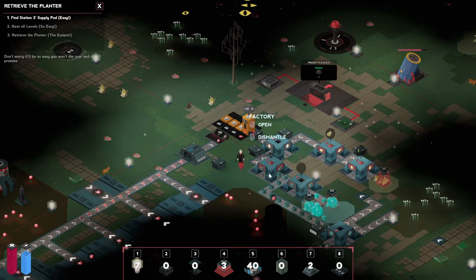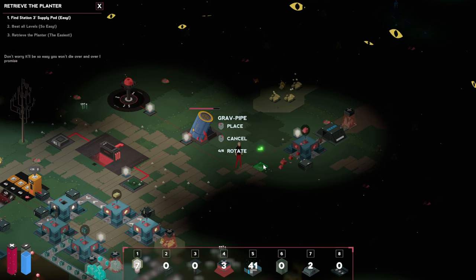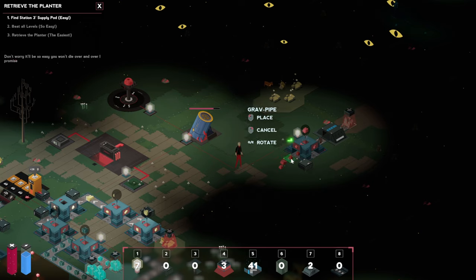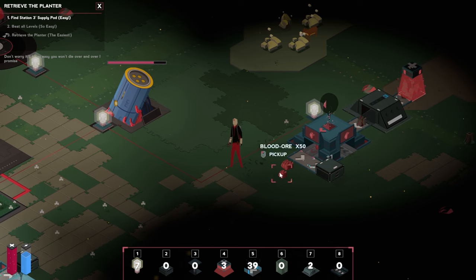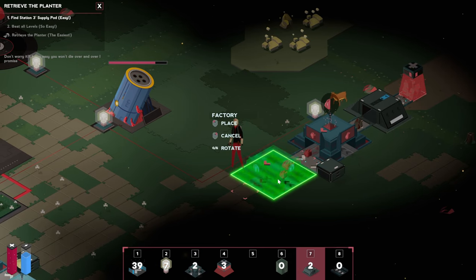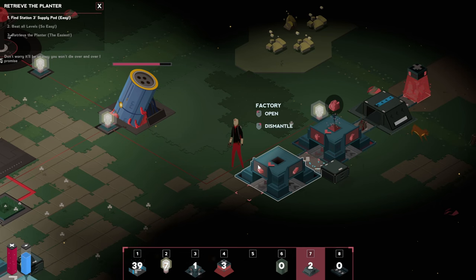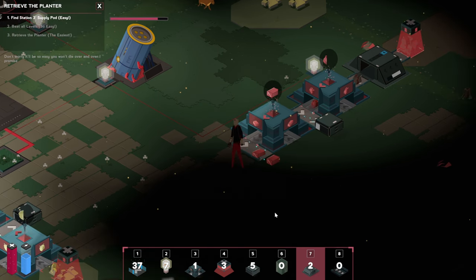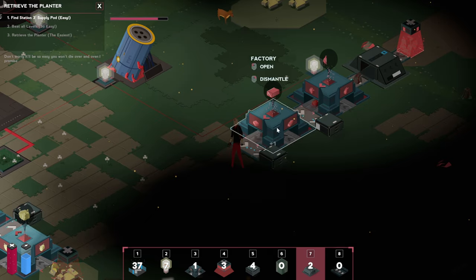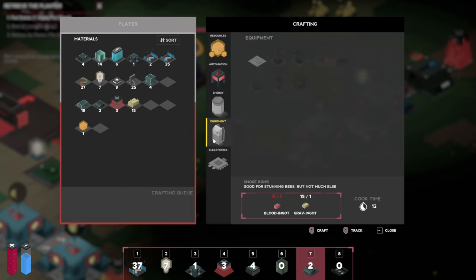We're gonna grab all of that stuff and get rid of some of those resources here as well. Let's set this up a little bit differently, make a box in here. You can actually turn it with the scroll wheel as well - that's handy. So we'll place you over here for now and switch you over to those blood ingots. Number five box over here, and that's gonna fill it up. There we go, that's sorted.